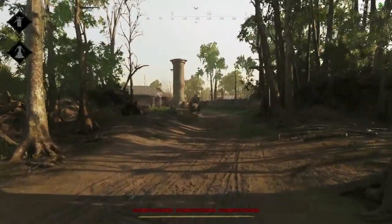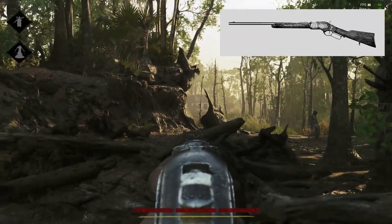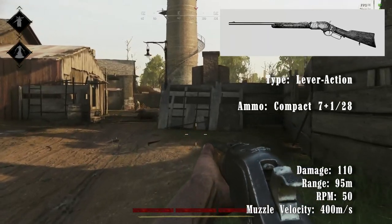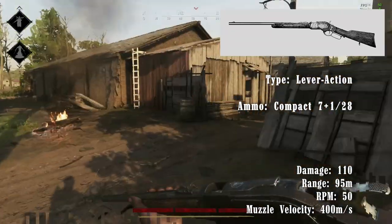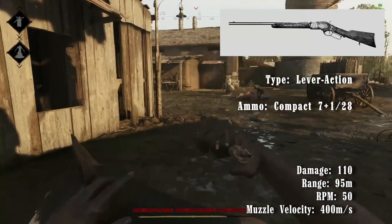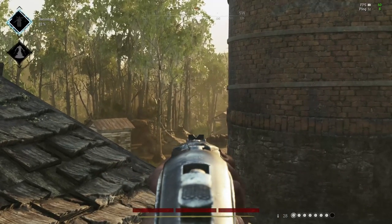At rank 1 you have two rifles unlocked: the Winfield M1873C and the Springfield 1866. The Winfield, or Winnie as it's commonly called, is based on the Winchester Model 1873 rifle, a lever-action repeating rifle that fires compact rounds with a relatively high rate of fire. The C model, available at rank 1, has a 7-round internal magazine plus 1 round in the chamber, with up to 28 additional rounds carried for a total of 36 bullets. At 50 rounds per minute, Winnies are one of the fastest large slot weapons in the game, while also having one of the lowest damages at 110 and a range of 95 meters.